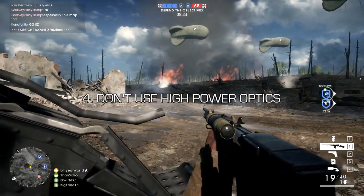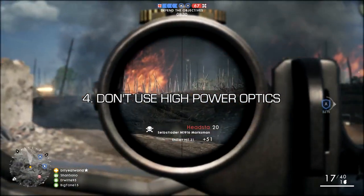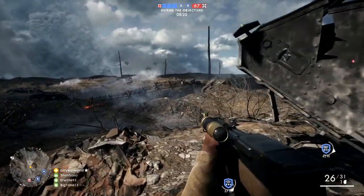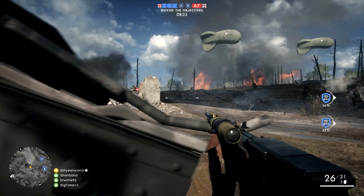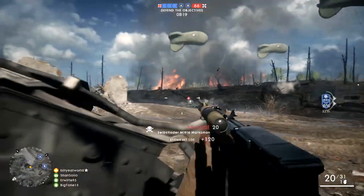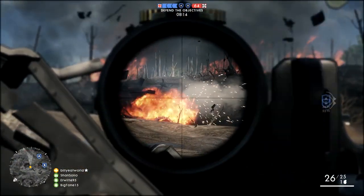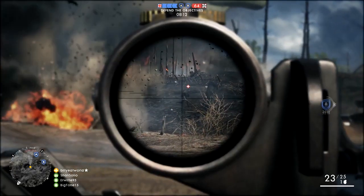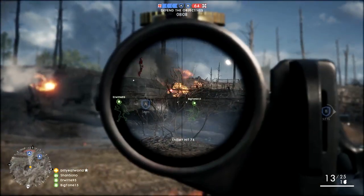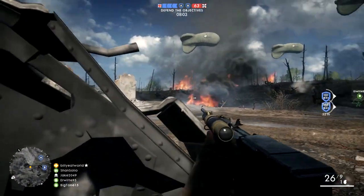Coming in next at number four is: don't use high-powered optics, because long range isn't really what these guns are designed for. Most of the time, two times zoom or less is going to be way more than enough for the sort of ranges that a semi-auto is really going to dominate at. I actually even prefer the iron sights with these guns because unlike the scopes, they don't take up any extra screen area. Things like this are way more important than a ton of extra zoom, and once you understand that you'll end up doing a lot better.